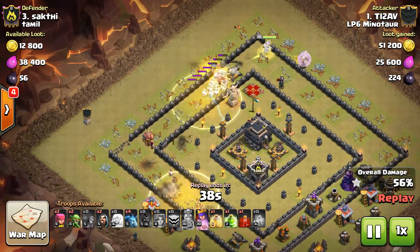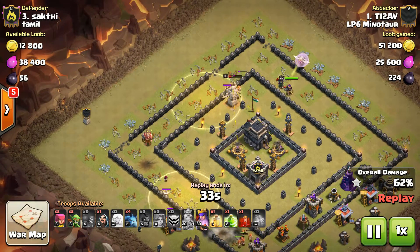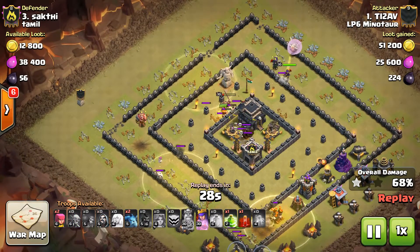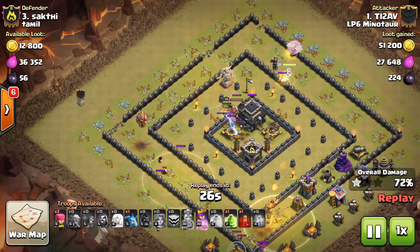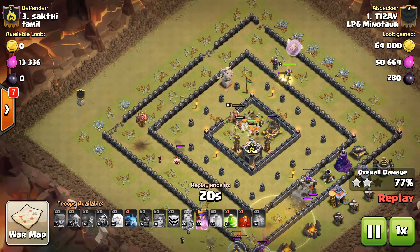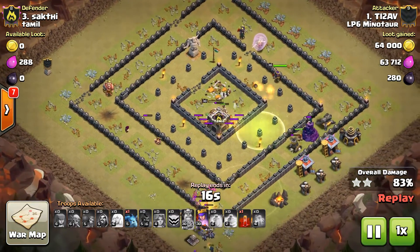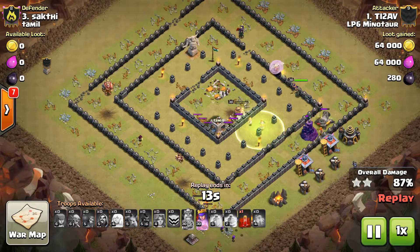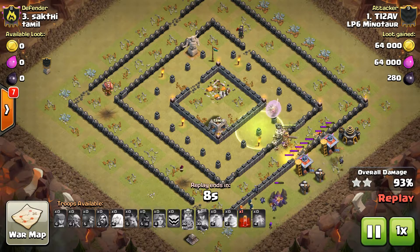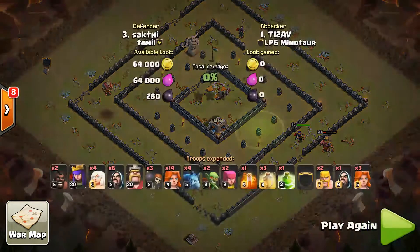Got a heal. Queen's busted through. She's going to join up with the pack over here. Now that they're into the core, we've got a massive group of Valks. They're going to take care of it. Expose. King is still up. The first group of Valks that split has taken out the ring. It's just cleanup at this point. Good job, Trav.